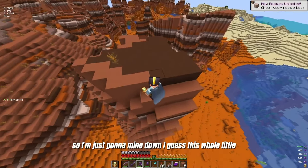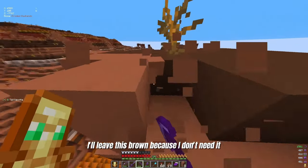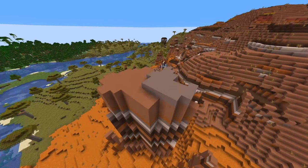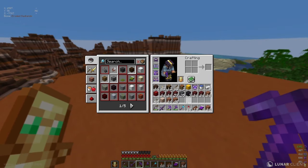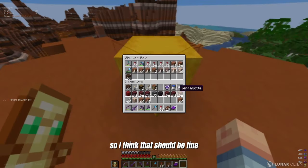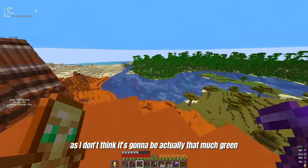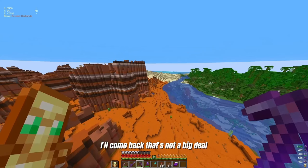I'm just going to mine down this whole little mountain thing here and collect all of it. I'm going to leave the brown because I don't need it — I'm not going to ever use it. So I have three shulkers and a little bit of that, plus whatever's in this one. I don't think I actually need any more regular terracotta for now, as I don't think there's going to be that much green going into the house. If I need to come back, I'll come back.